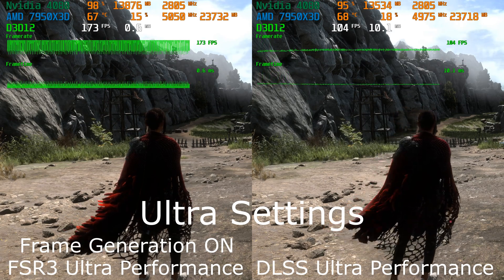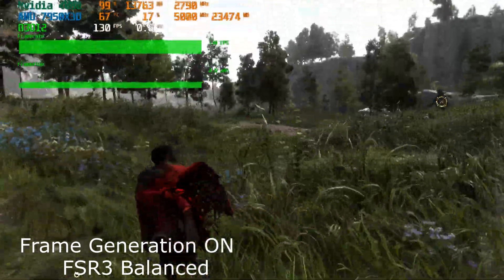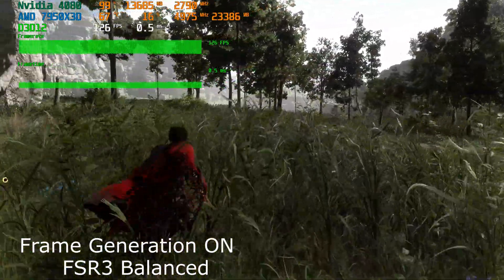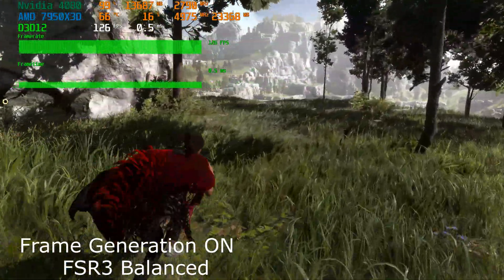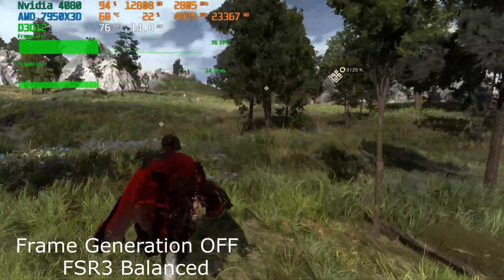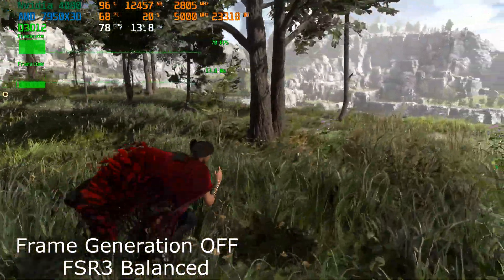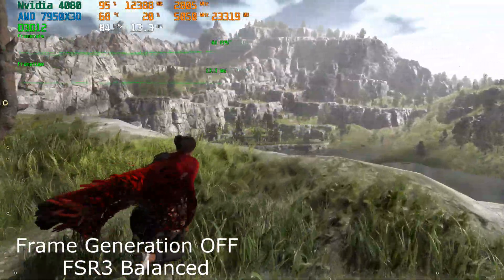It gets really interesting when we enable frame generation for FSR3. Unfortunately there is no such option for NVIDIA's DLSS in Forspoken, so I can't really compare that directly, but the frames per second gained by activating frame generation is actually really impressive.